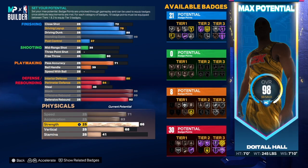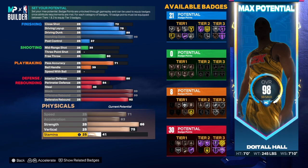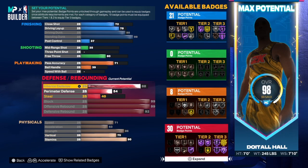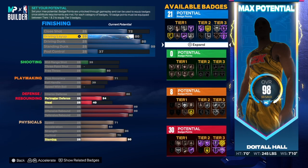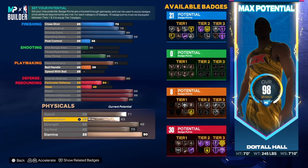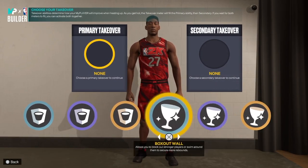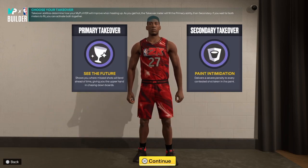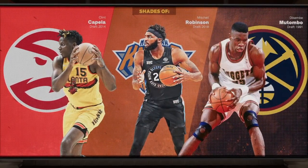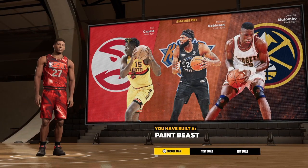For the physical attributes: speed is 71, acceleration is 63, strength is 86, vertical we took to 76 — it was supposed to be 75, and stamina should be 90. You can put that extra point on layup to take it to 80, or just put it on stamina for a 92 — up to you. For takeovers we got two: rebound and rim protector. You choose what you want. And there you have it — we do have shades of Clint Capella, Mitchell Robinson, and Dikembe Mutombo. We got a paint beast. I'm out of here!